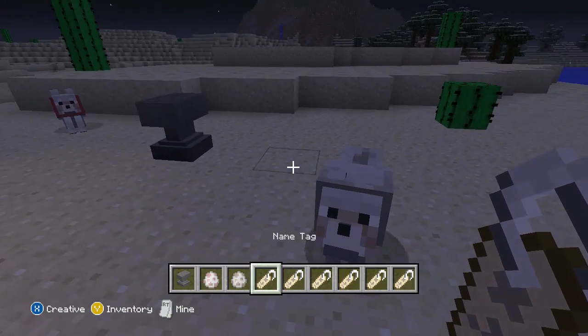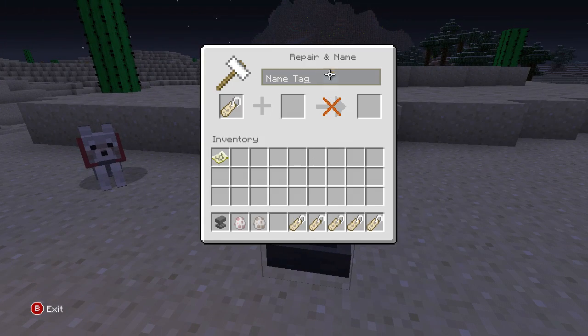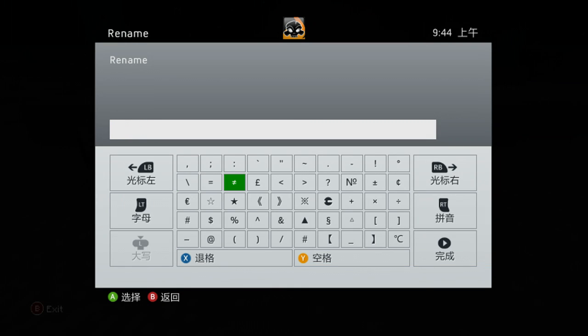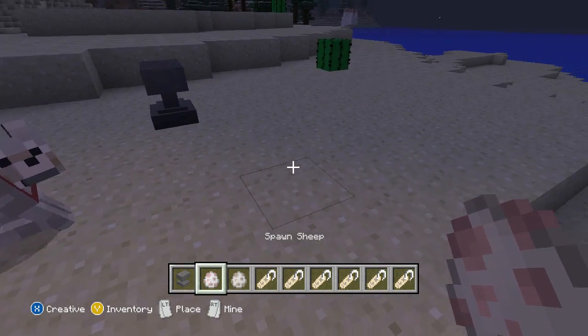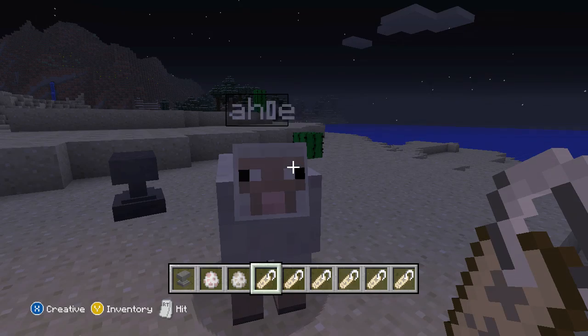Now for the revolving secret message thing, what you do is very similar. Go and select the S-with-a-circle symbol again, except this time you're going to select the little L on the left instead of the number. Then type in whatever you want — I'm calling this guy 'Tiny' because it's a short name. Apply it to the sheep, and his name displays like that.